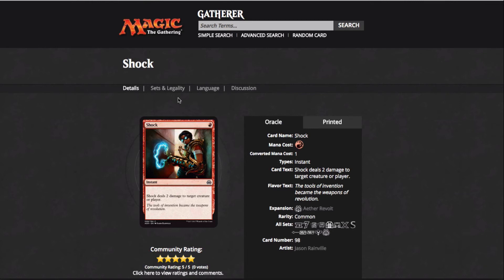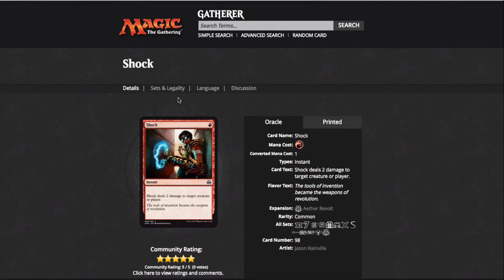Shock — really good card, plays well with Soulscar Mage. It's a one-mana two-damage spell — it's as close as we can get to Lightning Bolt. Savage Alliance could be played with Soulscar Mage — some of these cards are in here just as ideas. The fact that it does one damage to each creature target opponent controls becomes a negative one negative one counter with Soulscar Mage, which is really interesting. I don't think this card is good enough, but it's cool that Soulscar Mage is making these burn spells just ridiculously powerful.